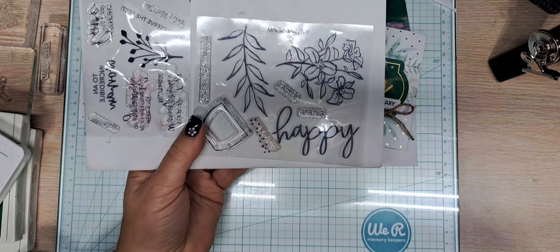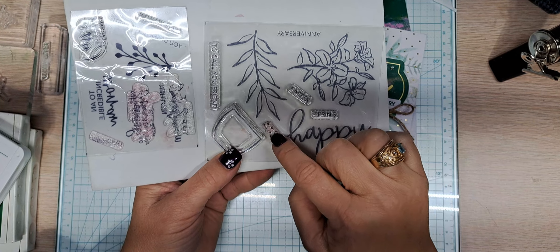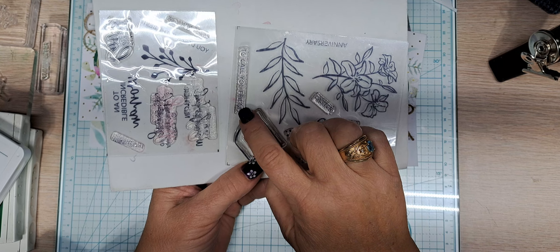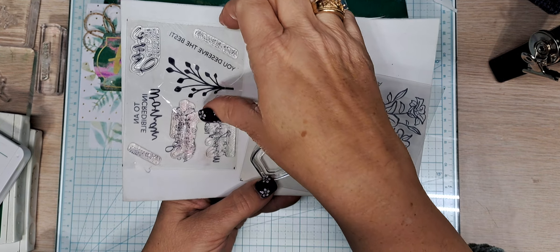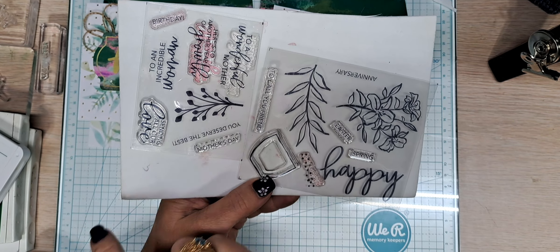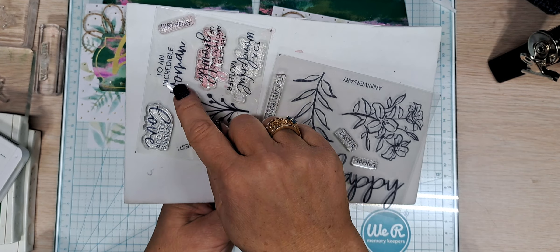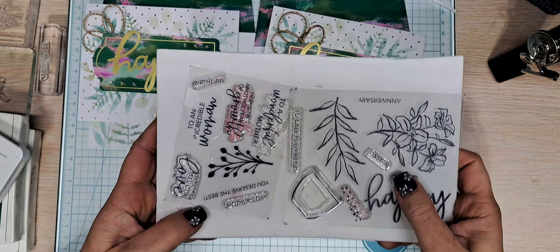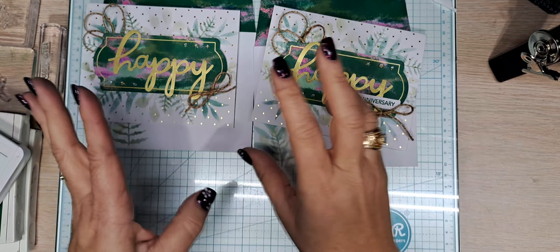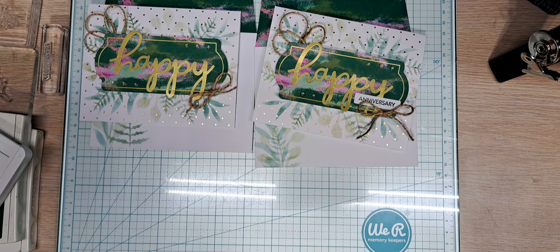These were the stamp sets — this month you got an extra stamp set for free. So you got the lilies, the happy, this leaf, these little dots, a flower pot. I haven't used Easter or spring; I just used the anniversary. 'I have you to call you friend,' 'you deserve the best' — I've used those. Mother's day — I haven't used 'wonderful mother.' 'Here's to another year of growth' — I have used that. That would be pretty on the front, and then happy birthday. There's 'birthday to an incredible woman,' 'sending all our love.' Beautiful, beautiful sentiments — they did a great job. I just wish there was a chunky 'day' in this set; I probably would have used that on every single card.